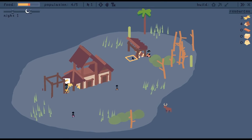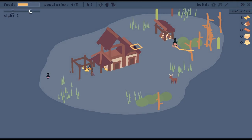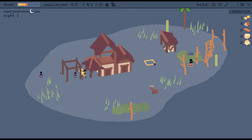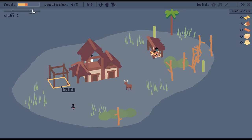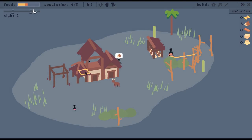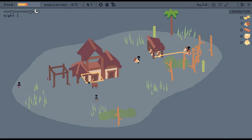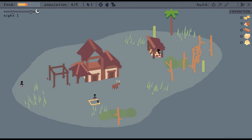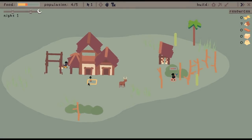There's an antelope right now, but we can't hunt it yet. Once we get the archery hut done we can go shoot the guy and eat him. With someone working on the archery hut, it means we don't have anybody bringing food in at the moment, which might be a bit of a problem. But once this kid grows up they can go collect some berries.